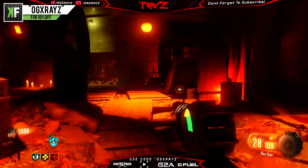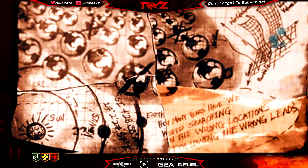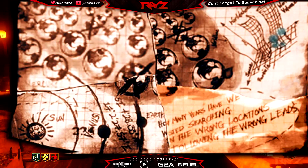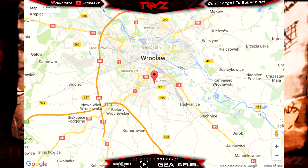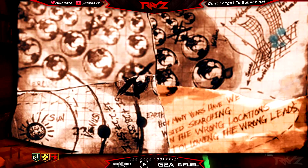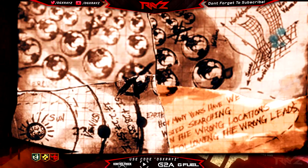So there we go. Let's go ahead and move on to the final quadrant — the lower left side. There are a bunch of different planet Earths, another coordinate, and another little bit of notes. It says: 'How many years have we wasted searching in the wrong locations, following the wrong leads?' And then this location is in Rokla, near Lower Silesia, which is near Darice. It might possibly be located near Shadows of Evil. We've been to this area already. The other three coordinates we have not really been to in the zombie storyline, so those might be DLC.